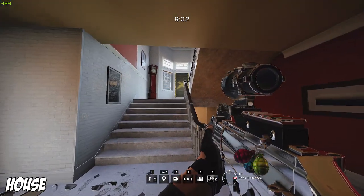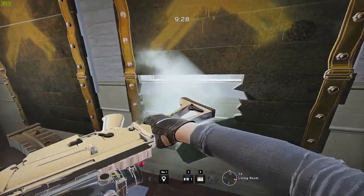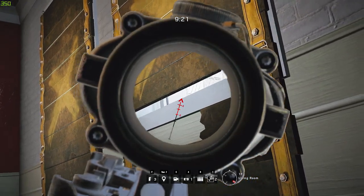On the House map, my favorite place to use this is when an attacker is in the treehouse. I just go into the living room here, break these two windows, lie down, and as you can see you get an easy view of the treehouse right there. You can do either of these windows.